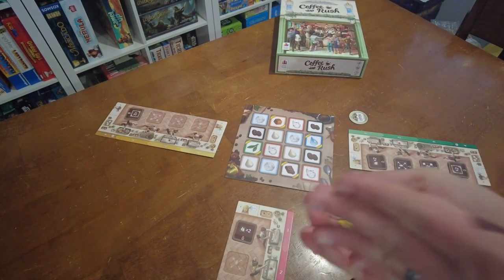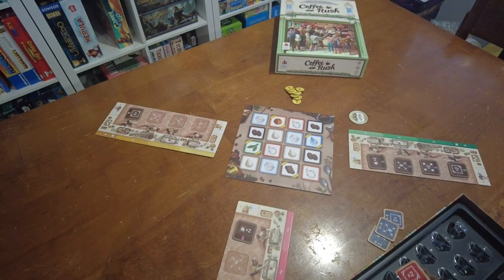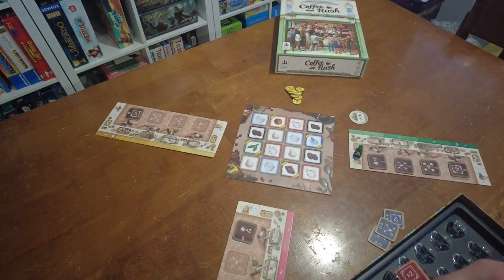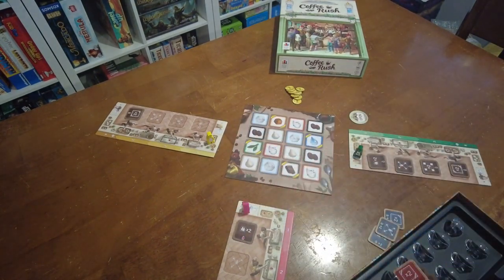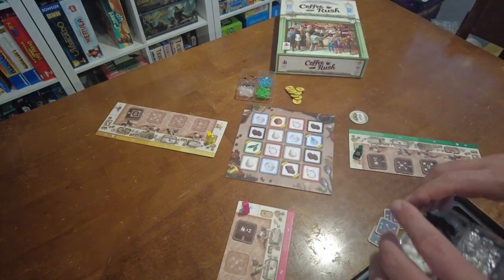You're going to set out some Rush Tokens for everyone to use. Each player is going to get a meeple and just set it on their player board — so we've got yellow and we've got pink. Then set the two resource trays available for all players to access.